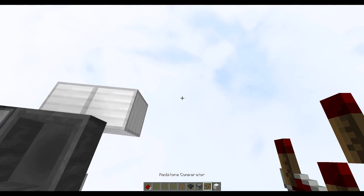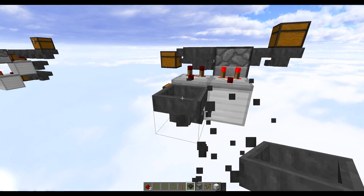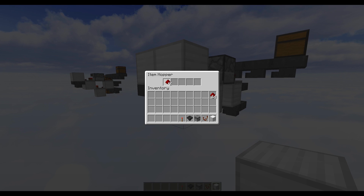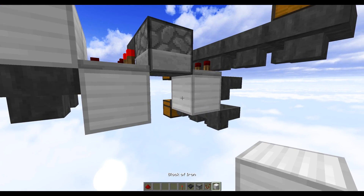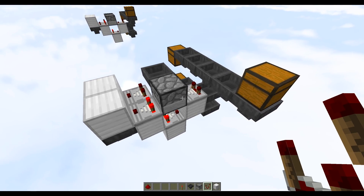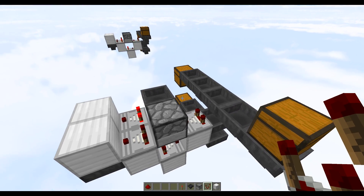Below here, do two blocks coming out, then two comparators on top of each block. On the side, do two hoppers facing into each other, then two blocks on top. Into this hopper, place a single item — again it doesn't matter what it is, just as long as it's one item. Finally, just one block here with a comparator on top, and that is everything done. This system should be working fine — let's test it by throwing in 64 redstone dust and we should get an exact 50/50 split.